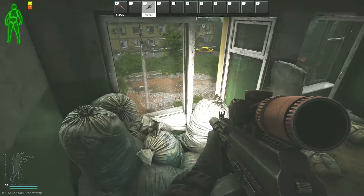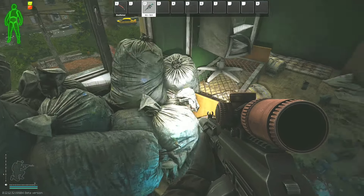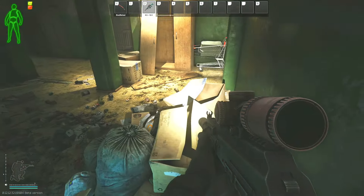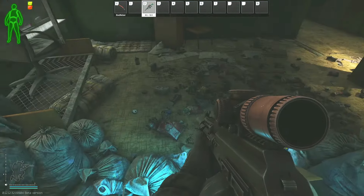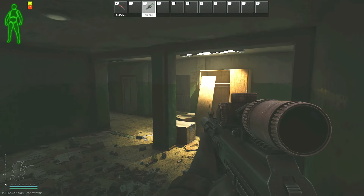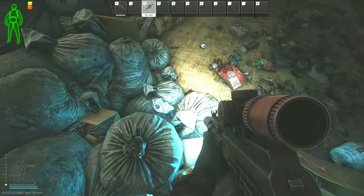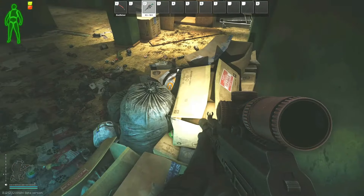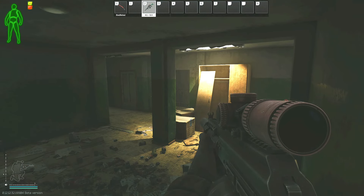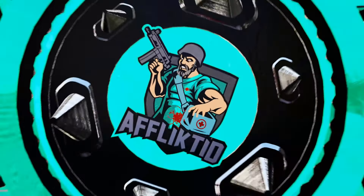If you're a solo player, I recommend bringing beefy armor so you can tank some extra shots, and then trying to get out at the car extract if it's available. This is the pile of trash where you have to plant the three items — it's 15 seconds per item, so you will be there for 45 seconds total. Be aware that you're somewhat exposed to two-story dorms, so position yourself so you're not an easy target. If solo, try to watch the stairs; if you have a buddy, get them to watch the stairs while you plant, since you are a sitting duck.